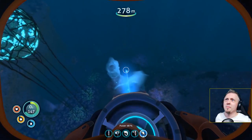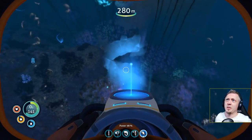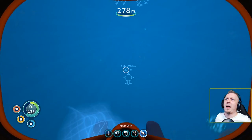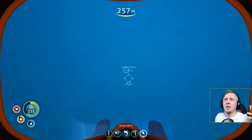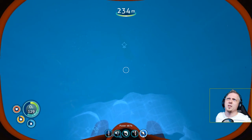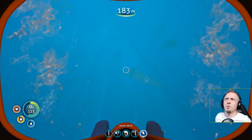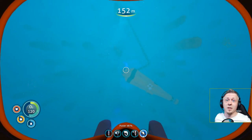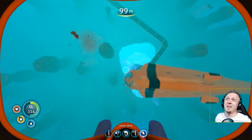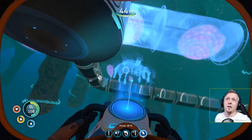Mostly the setup here is going to have moon pools for prawn suits — some prawn suit bays down here — connecting all the way back up via vertical connectors to that section there. I'll also find some geothermal vents nearby and do a really big network of thermal plants, even though I'm already producing over 7,000 power with solar panels, just to make it feel more realistic with plenty of backup power.